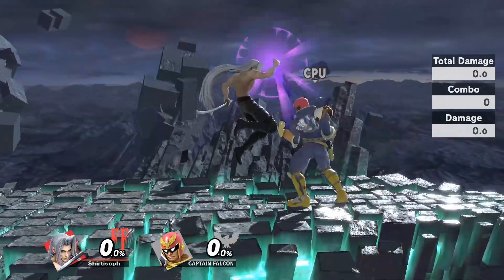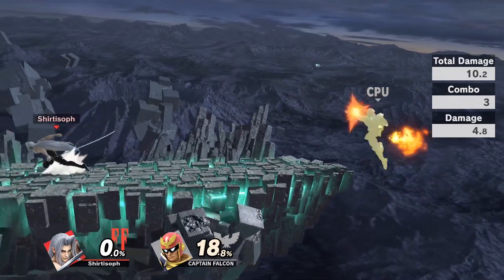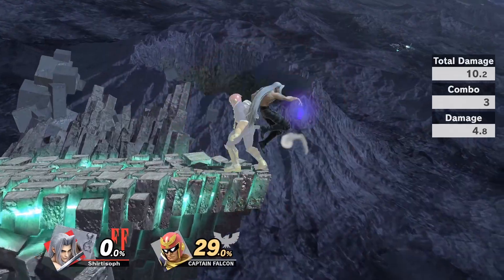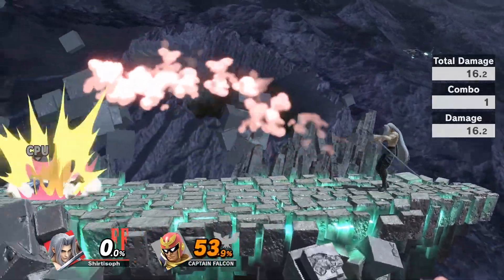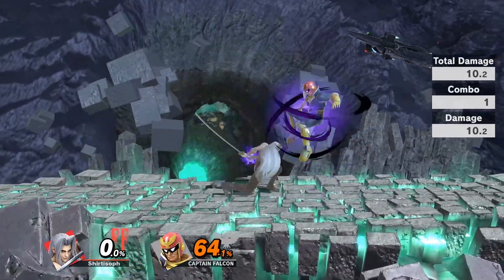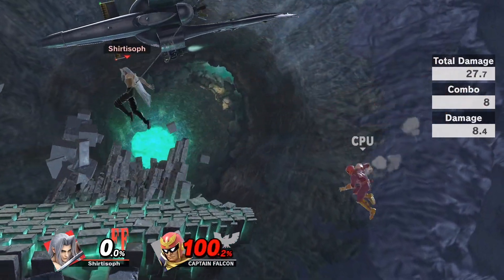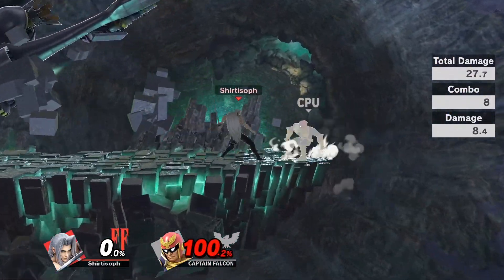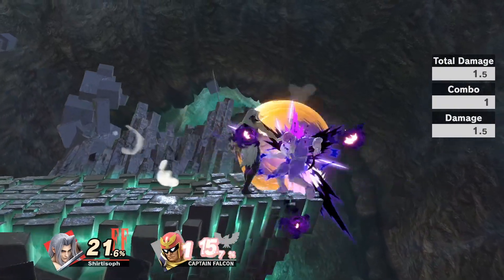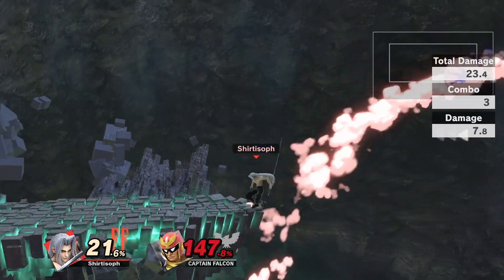Don't forget that neutral air out of shield is extremely good, as well as jab out of shield — these are your fastest options out of shield. They're not the best, but neutral air, if they're close enough, gets the job done. Try to land your neutral airs whenever you can and keep the space going. Only go for the octa slash if you feel confident you've gotten the read or if they've put themselves in a landing position where they'll get caught. Keep your space, keep your distance, keep dropping those side Bs, keep landing your pokes.